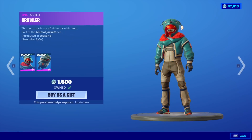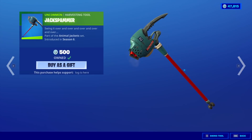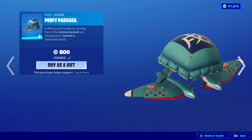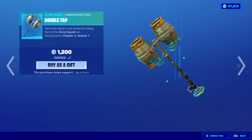How big is this shop? Let's start from the beginning here. So we have Flapjackie with the back bling Nibbles. We have Growler with the back bling Wolves. We have the Jack Spammer, the Poofy Paracel Glider.